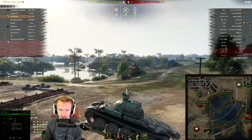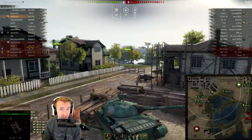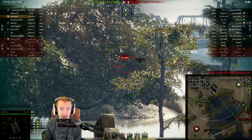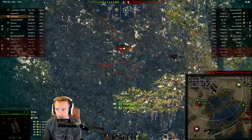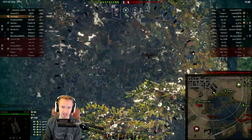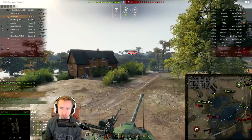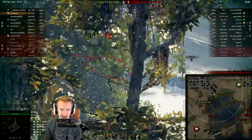My terrible camo rating is completely compounded by the fact that my crew on this vehicle is horrific — it's pretty much a fresh 100% crew. I was using one of the Sixth Sense consumable directives on this vehicle, which you can now buy for 20,000 credits, so you don't even have to spend bonds on them. When you're training up new crews on vehicles you don't play very often, it's definitely worth spending that 10,000–20,000 credits to have Sixth Sense. It's definitely the most powerful skill you're ever going to have in World of Tanks.